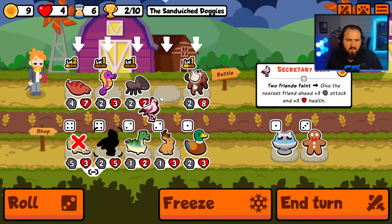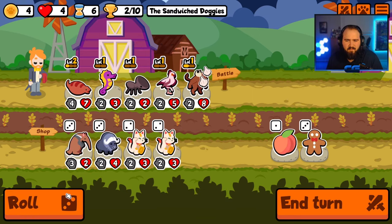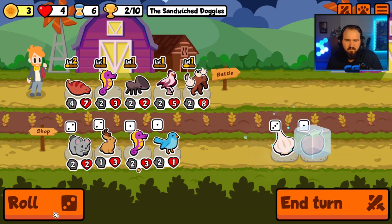Wait — I can't buy both of them, I gotta buy one or the other. Give me a level up please. I'll save a peach.